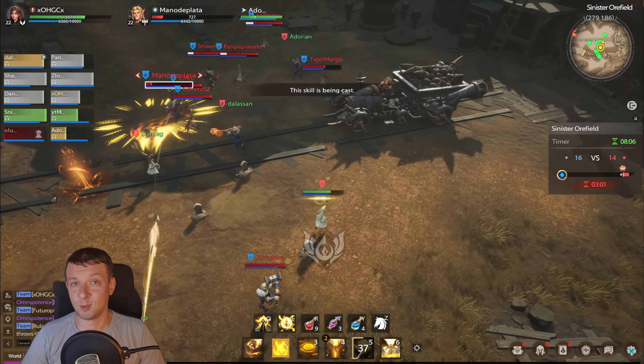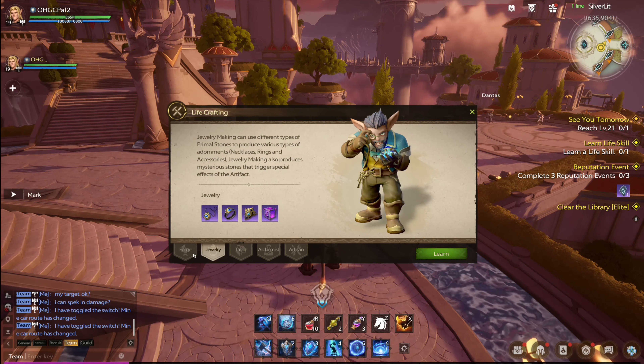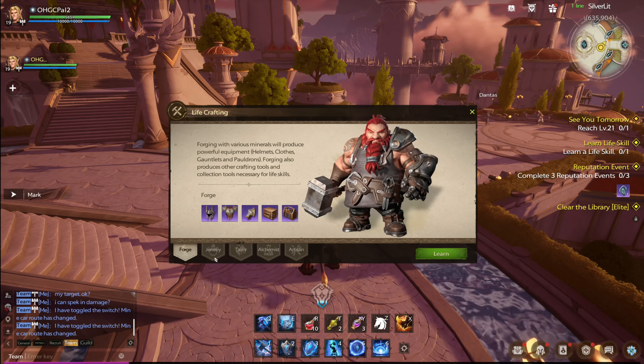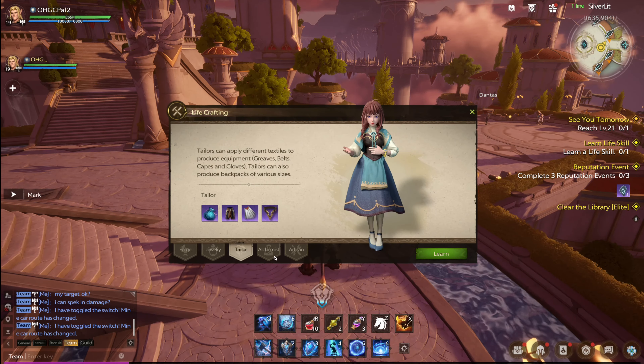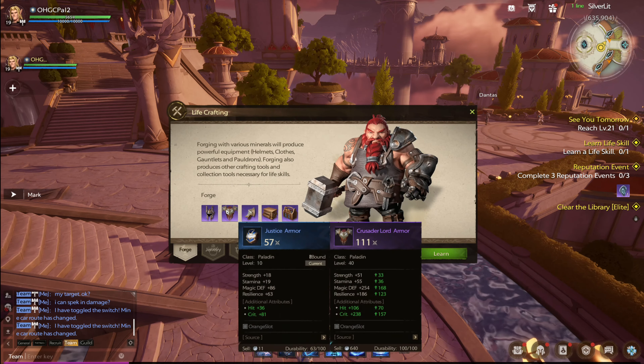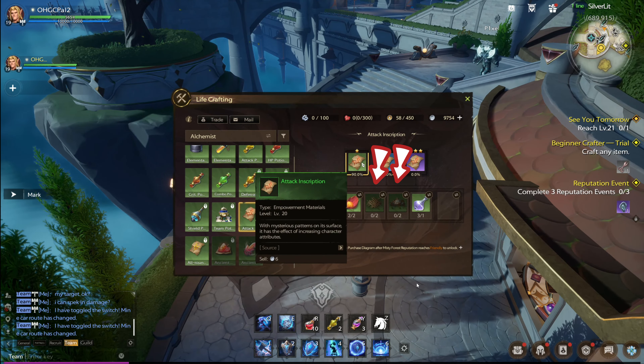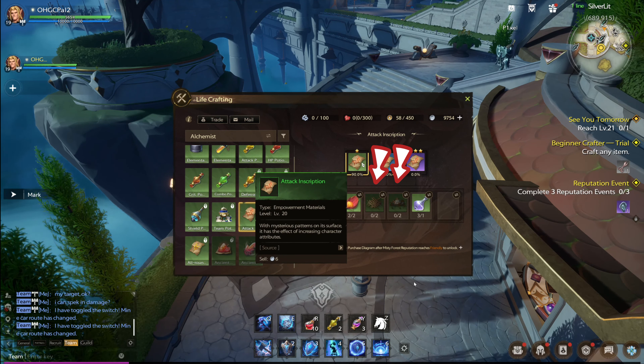First I want to say that in Tarisland there is no best or worst profession. All jobs are important and they are connected in some way. For example, to make certain things in alchemy you'll need resources from the tailoring profession and the artisan protection profession.